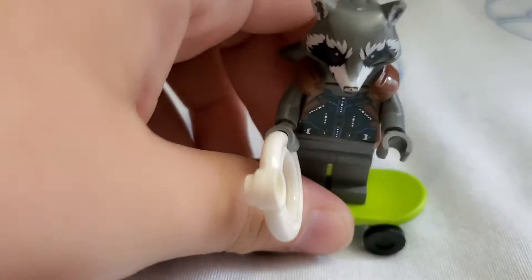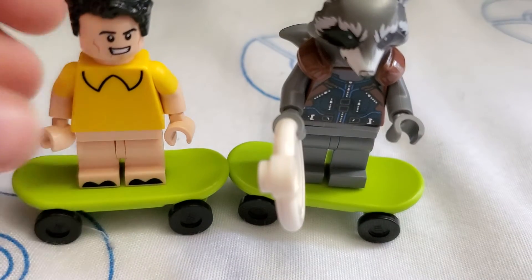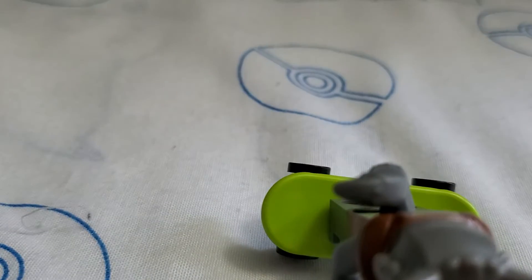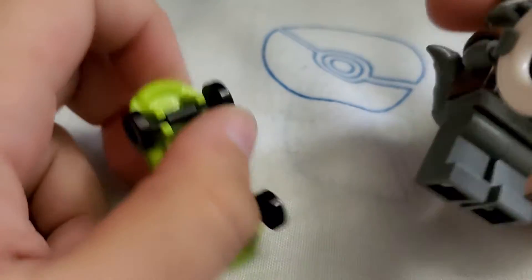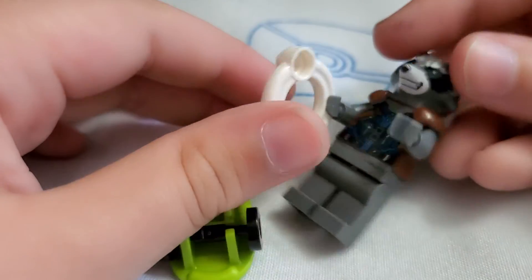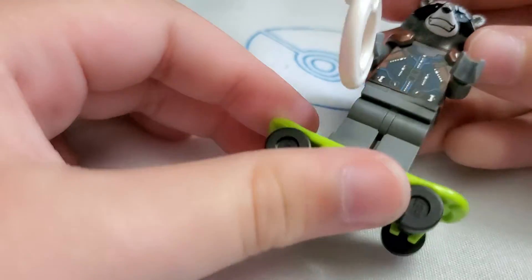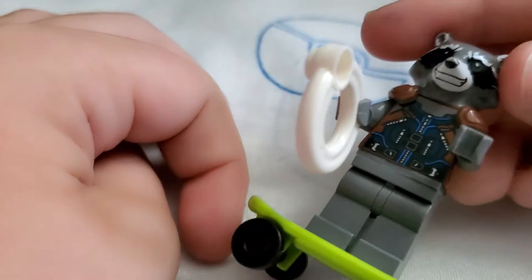Next, we have Wild Rocket here. This isn't the exact same skateboard as Superman's — they're the same skateboard but used differently. I have Rocket with long legs — it's like normal Rocket, just without the jeans or whatever, and he has long legs. Then he has a toilet seat. It's not really too crazy, but he has very long legs compared to his normally short legs.